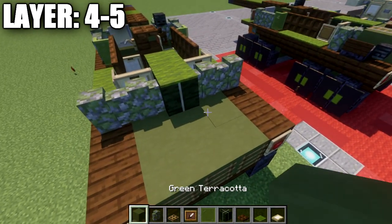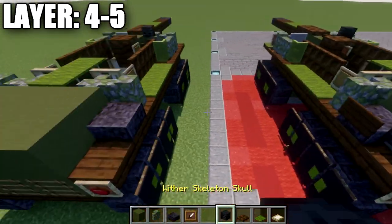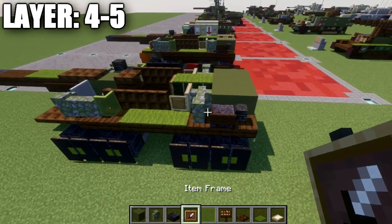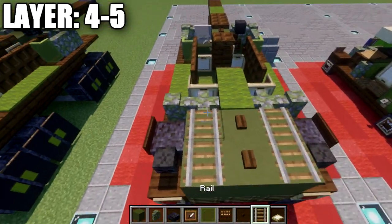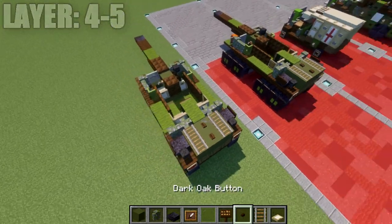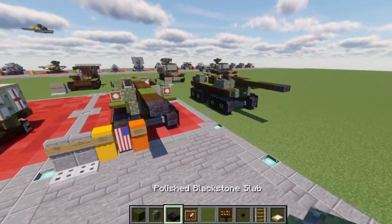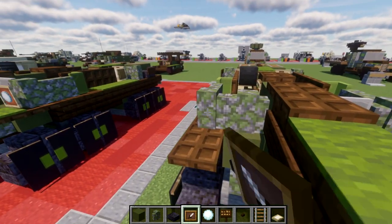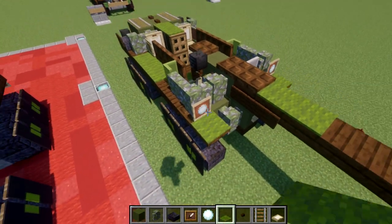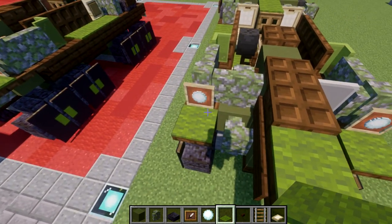Take green terracotta and place a row of three across, followed by a second row of three. Out to the sides, place polished blackstone slabs going back from the wither skeleton skulls, and dark oak wood signs on the sides of those slabs. The last thing for top detailing over the engine is two dark oak wood buttons and two rails on both sides for the vents. One last thing: on the front, place item frames with snowballs in them, and on Java you can also place a green carpet on top of that dark oak wood trapdoor. On Bedrock or Pocket Edition, you can't place the carpet and item frame in the same block space, so disregard the carpet.